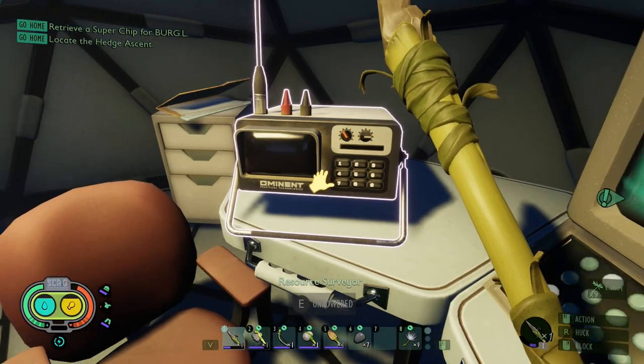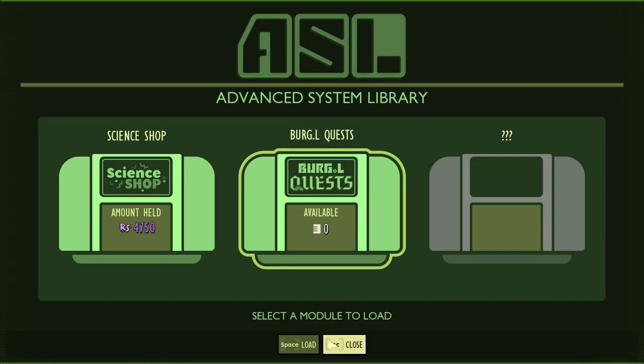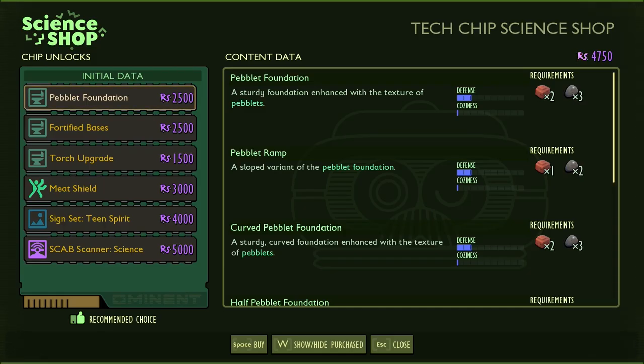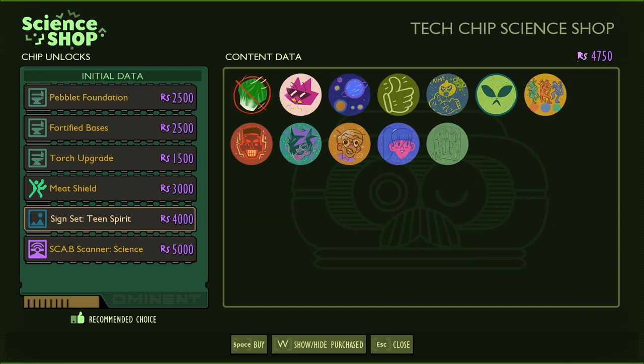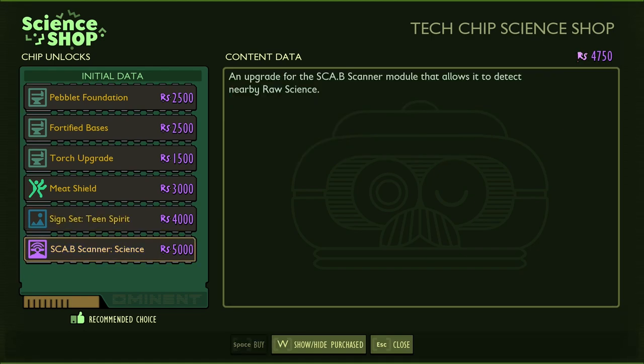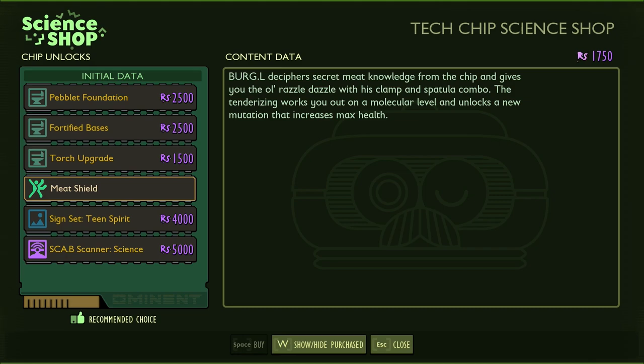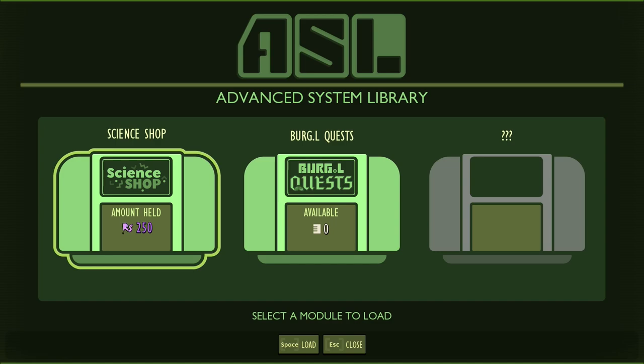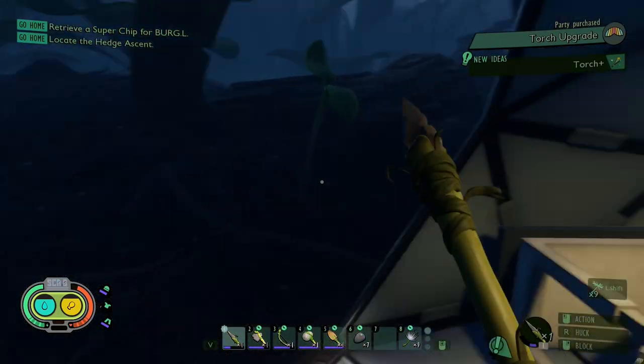Oh, I can make an insect axe and a jerky rack! That sounds important — like you can make food that will not rot. And at the AASL terminal, let me check these quests. I have a lot of this stuff. Okay, I can buy something. Fortified bases sounds cool. I can buy almost anything on this list. What is this — sign set? I don't think I need that. This is almost good, but meat shield — wait, I think I accidentally double-clicked. Oh, a mutation that increases max health — that sounds like something I'd buy.